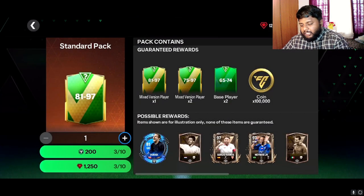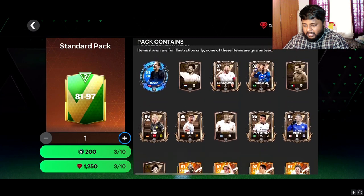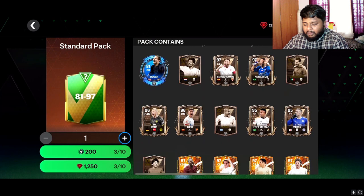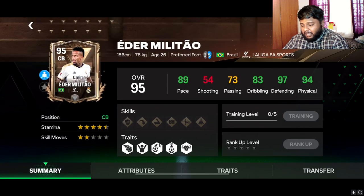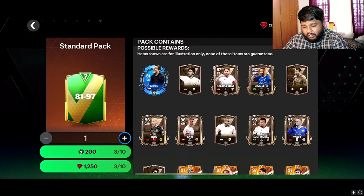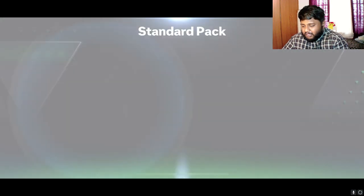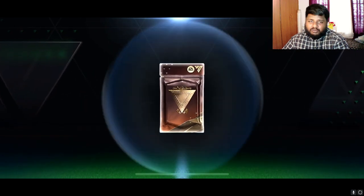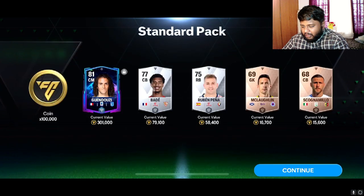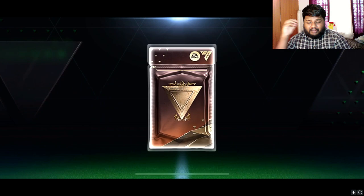Now some of the possible Centurion cards that we'll be able to pack are these few cards I've mentioned here. The biggest player I want out of this whole Centurion promo is this one — a wonderful and lovely card. I'll be really really happy if I get Eamilatau. I love Eamilatau almost equally to Sergio Ramos because both of them are crazy good defenders. If I pack Eamilatau in this video, I am going to run around my room and go crazy.